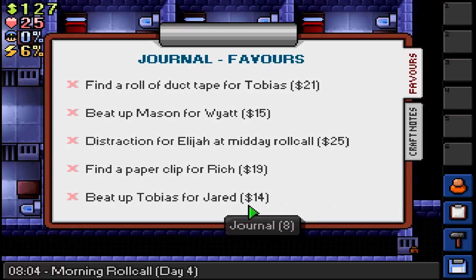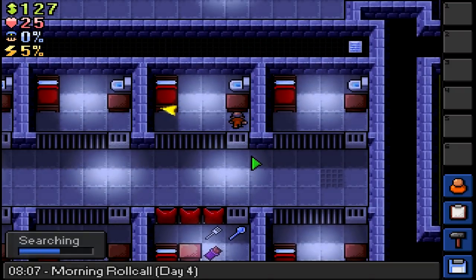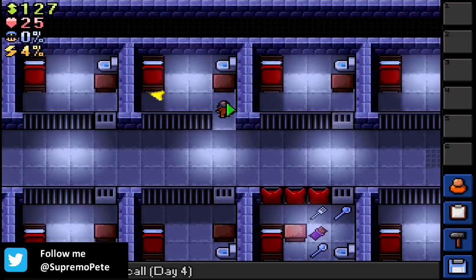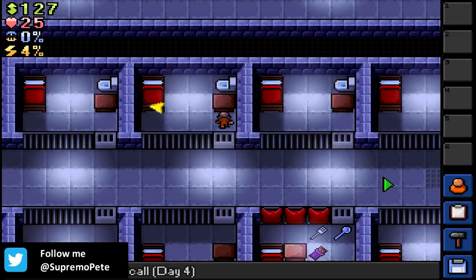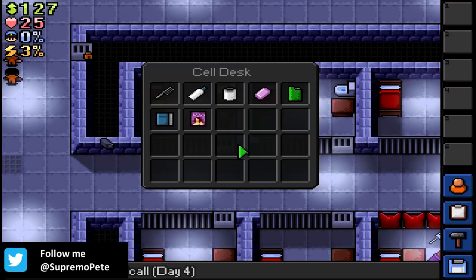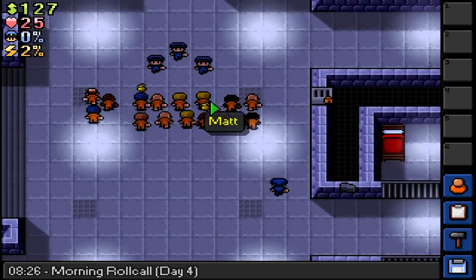Let's quickly check on our journal. We still have to beat up Mason, we have to find a paperclip, beat up Tobias, duct tape, and midday roll call. Let's have a quick look in some desks. Nothing really of use right now. We do one more and then we go to the roll call. We do need duct tape - let's see if anyone sells it.